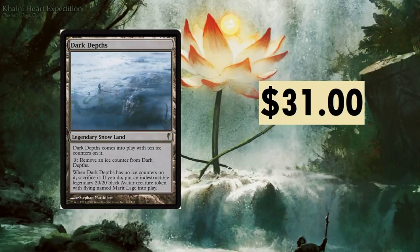Dark Depths comes into play with 10 ice counters on it, and for three mana you remove an ice counter. The crazy part: when Dark Depths has no ice counters, sacrifice it — if you do, put an indestructible legendary 20/20 black Avatar creature token with flying named Marit Lage into play. It's a legendary snow land, you don't see that too often.